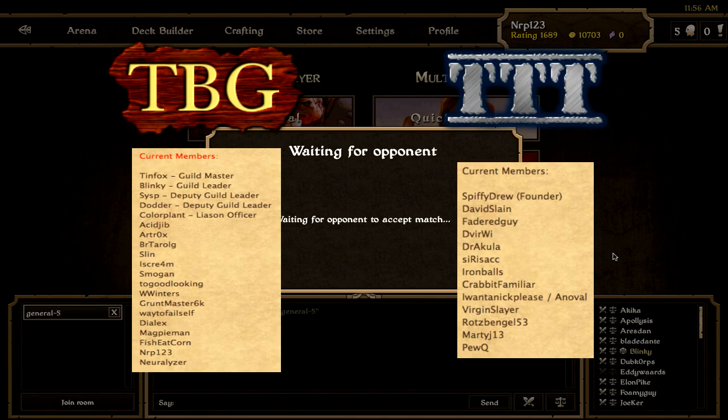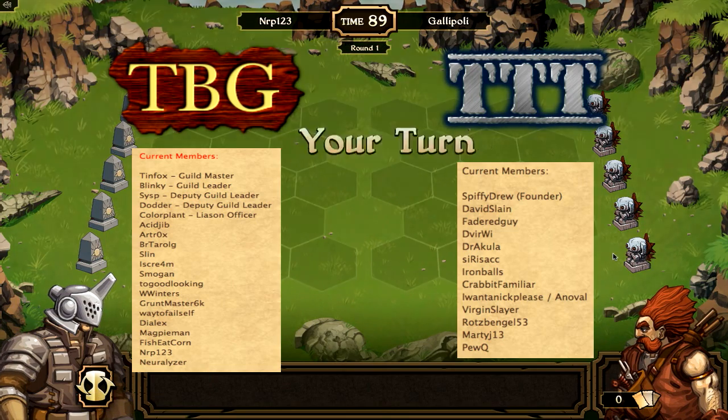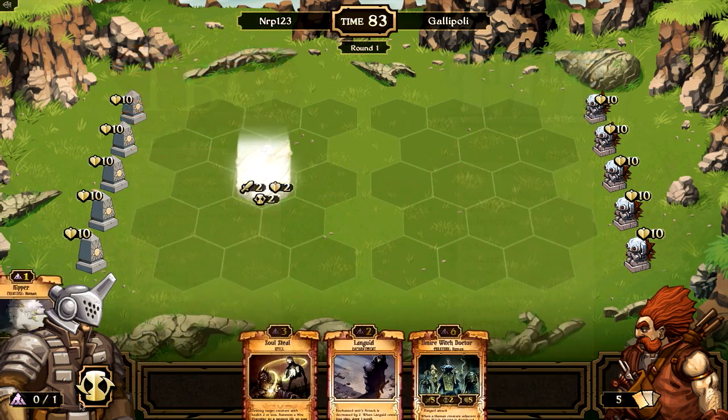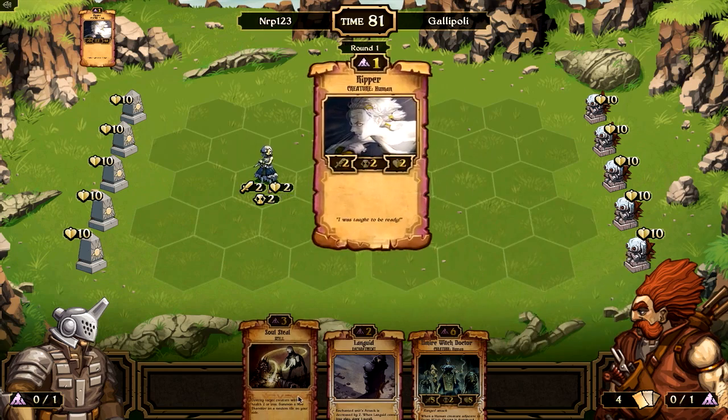I'll put up something on the screen so you can see everybody in the guild. I encourage everybody: make a guild, because it helps Scrolls — it will be more exciting, more community stuff will be happening. So that's always good.